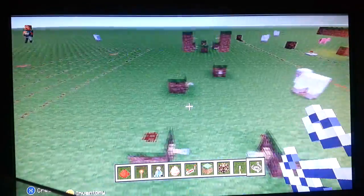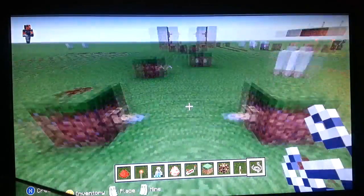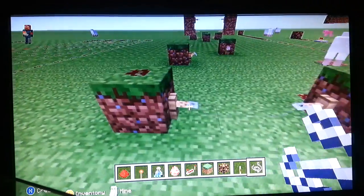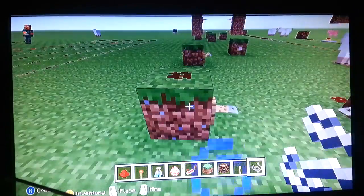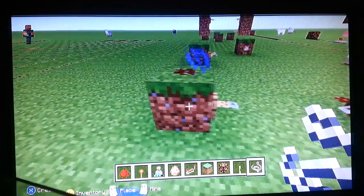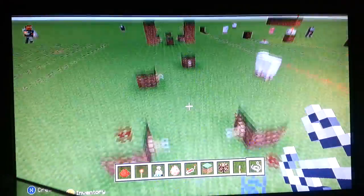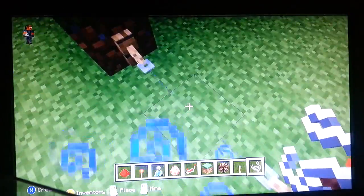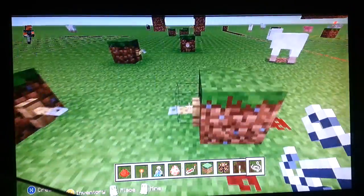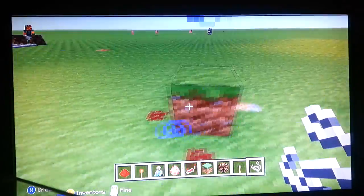Now with Tripwire, basically the only reason it is used for is to activate redstone that is connected to the block that it is connected to. So if we step on this string, it activates this tripwire, which activates this redstone. And it activates any redstone surrounding it as well. So if I step on that, it'll activate all the ones around it.